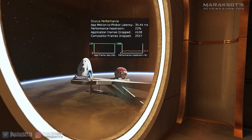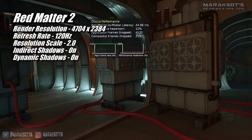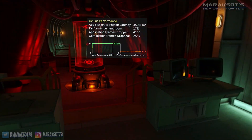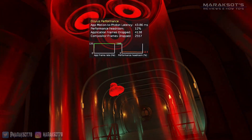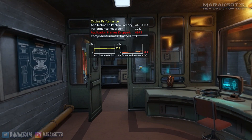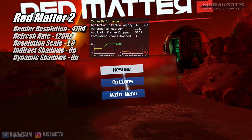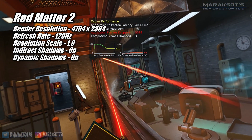The game where I feel the 7900 XTX flexed its muscles the most was Red Matter 2. In most areas of the game, it ran at 120 FPS with all the game settings set to their maximum — with the in-game resolution scale set to 2.0. Just to give you a point of reference, the RTX 4080 ran this game at the same resolution and refresh rate, but the resolution scale was only at 1.3. However, when I went to my two stress test areas, they were just a little bit more taxing than the GPU could handle, and our performance headroom dropped into the negative, and the compositor dropped our frame rate in half. I then lowered the render scale to 1.9, and that was just enough to keep performance headroom above zero, but when I moved on to my laser scanning tool test on the window, that pushed us over the edge once again.